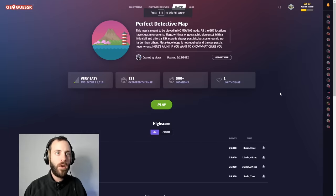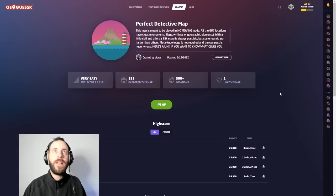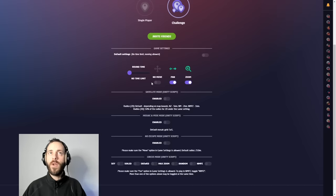Evening everyone — who's up for some classic play-along GeoGuessr? I'm going to take a punt on this map I've just discovered. It's like the GeoDetective map, apparently perfect, created by Guiros. He reckons a 25K score is always possible, but some rounds are harder than others. Meta knowledge is not required, and the compass is never wrong. We're going to play it with panning and zooming but no moving, as intended.